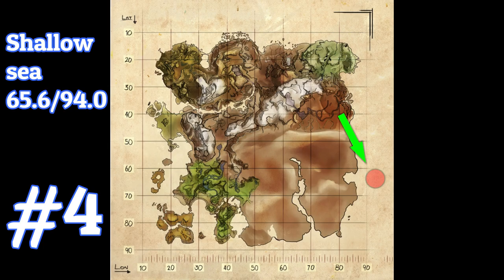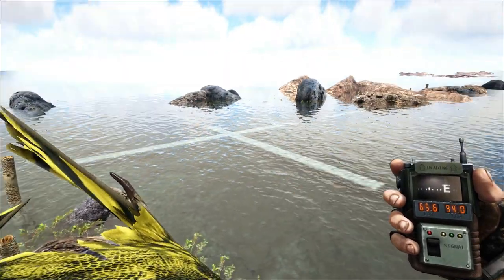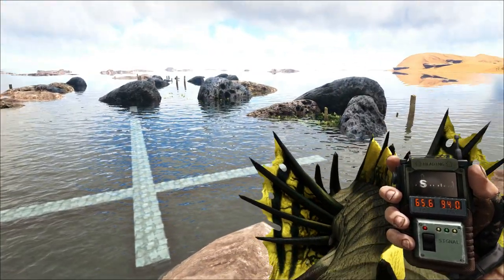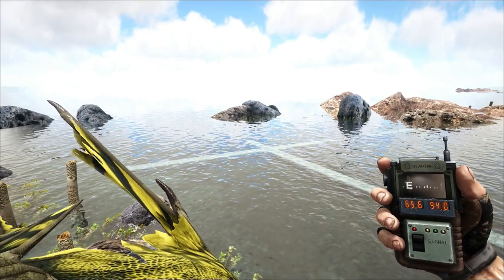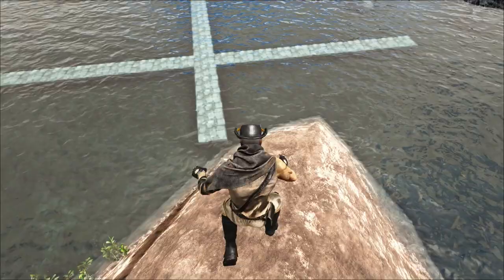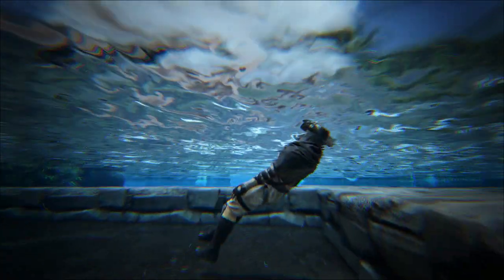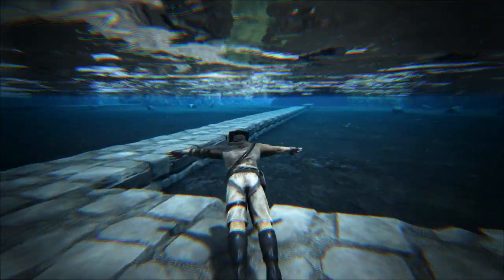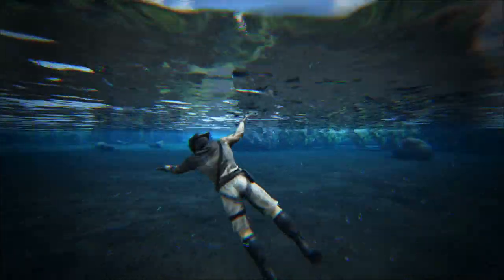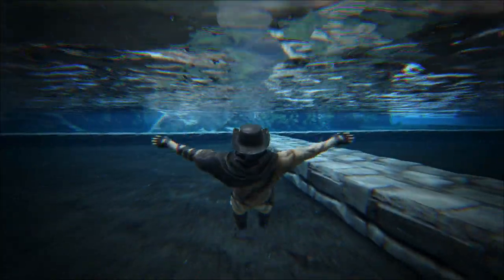All right, this is number four — the Shallow Sea. It's just off the coast of the desert. If you are at the lighthouse and you're heading towards the desert, on the left hand side out at sea you'll see a group of rocks sticking out — it really doesn't look like much at all. But between the rocks there's completely flat ground, just about a wall and a half under water.